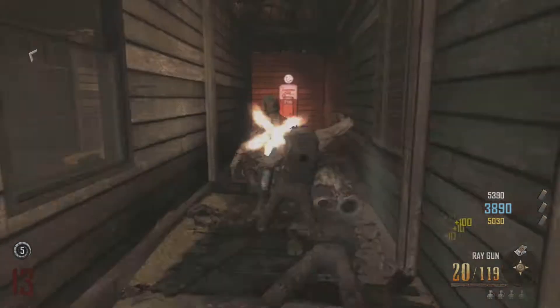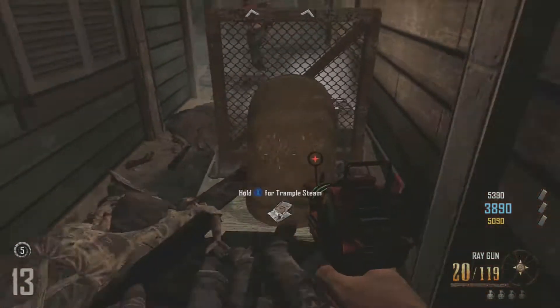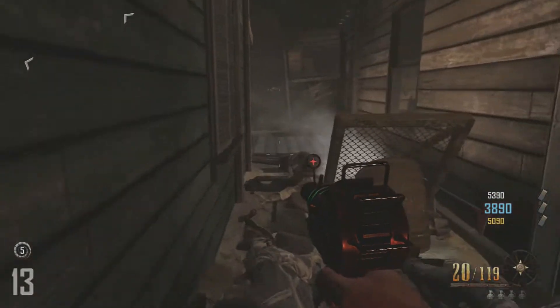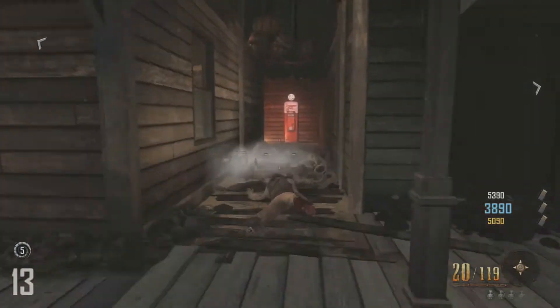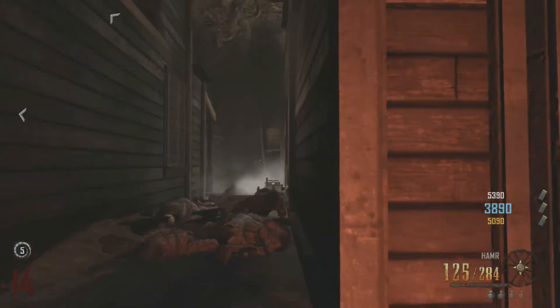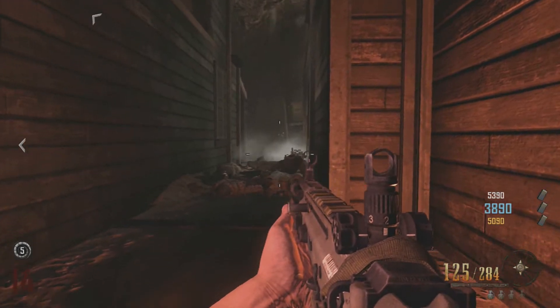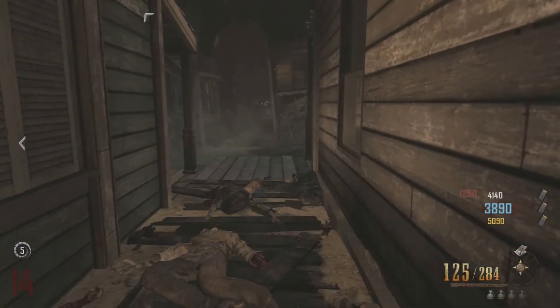Go ahead and equip it, then head on over to the alleyway right in front where the juggernaut is. What you do is very basic — just place the trample steam right in the center of the alleyway and wait for the zombies to come.